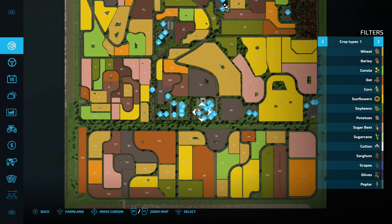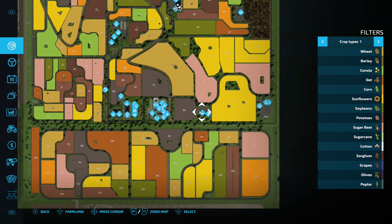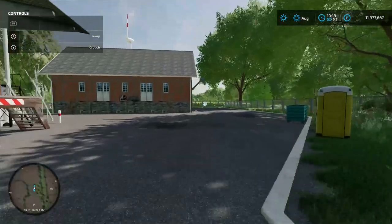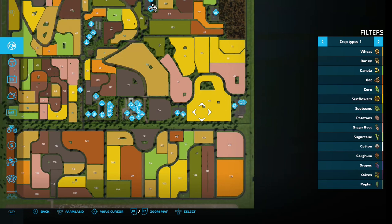Jumping to another area, we've got a buy-and-sell point called TQ: sale point here and a lime buy point just inside that building.